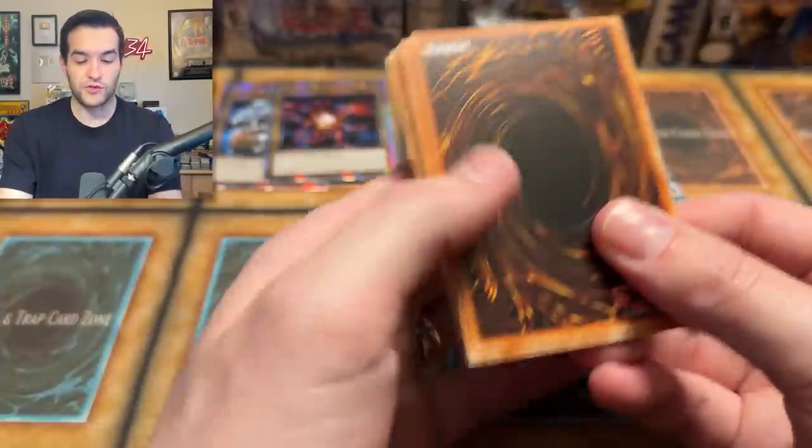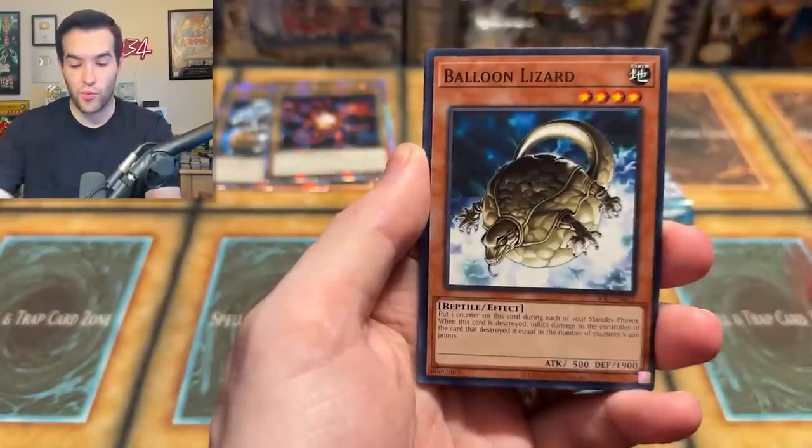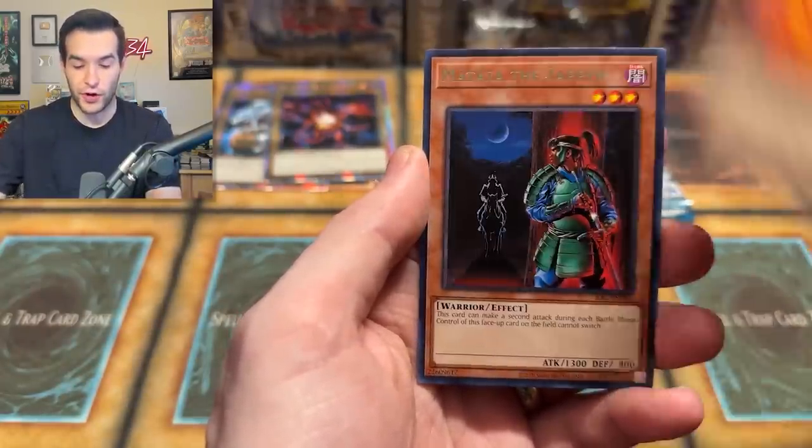We are officially two out of six in on 25th Anniversary Rares — not bad. Tower of Babel. Let's see if we can get more foils. So far we just have one. Balloon Lizard, Molten Zombie, Inferno, Mataza, and Anti-Aircraft Flower. LLB, you're up next.